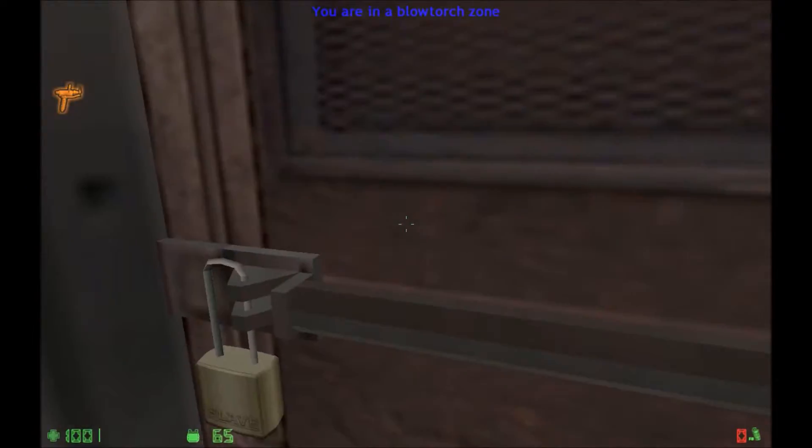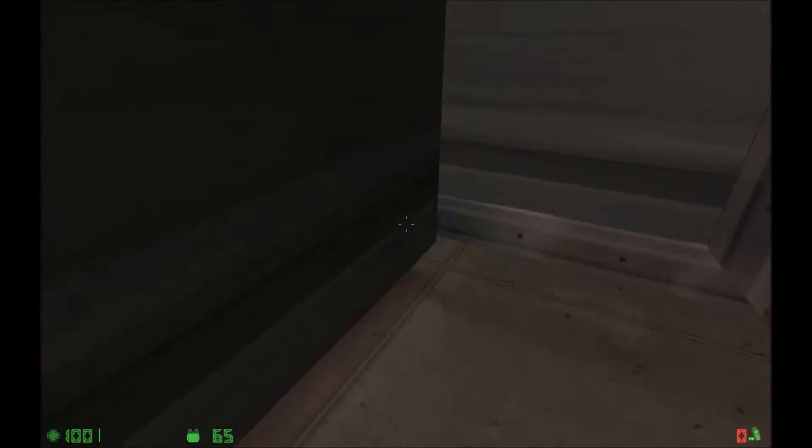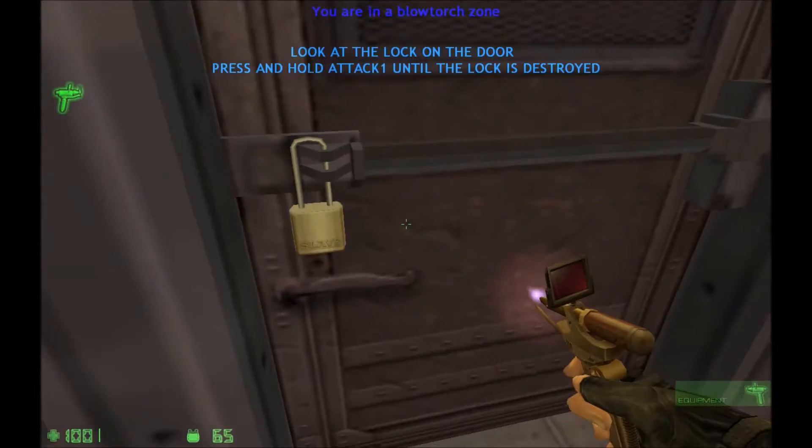Welcome to the counter-terrorist special equipment training. The first piece of equipment you'll use is the blowtorch. The blowtorch can only be used in blowtorch zones. A blowtorch zone can be identified by areas where a blowtorch icon is visible. Walk up to the table and pick up the blowtorch. Select the blowtorch and look at the locker.